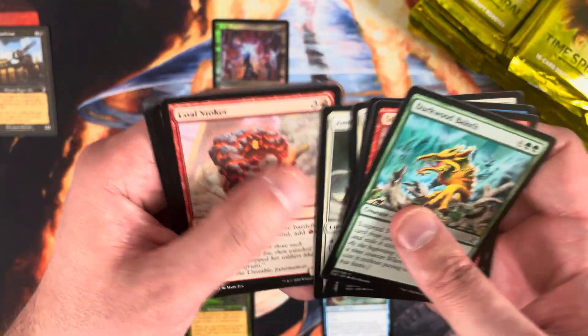Last pack of the box. Scrib Ranger, Griffin Guide, Necrotic Sliver. Rare is Thelenite Hermit. Cloud Shredder Sliver as the time-shifted card — and that's going to do it. We did not get a second foil time-shifted, unfortunately.